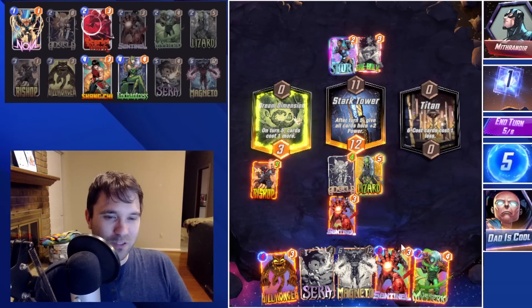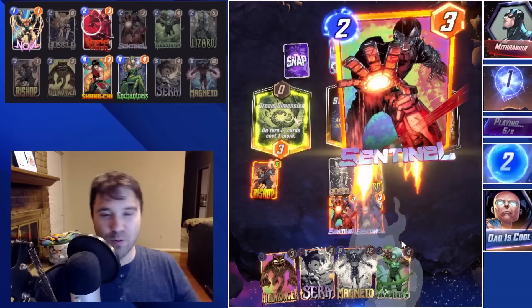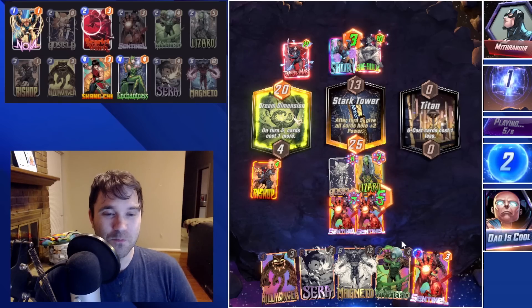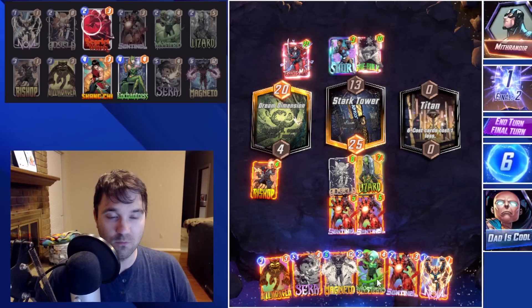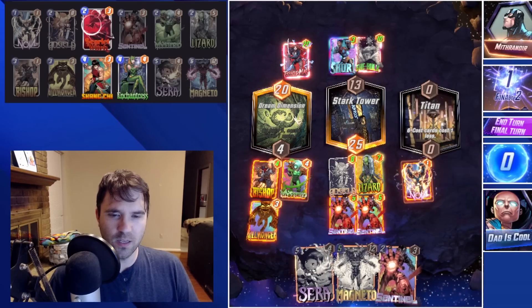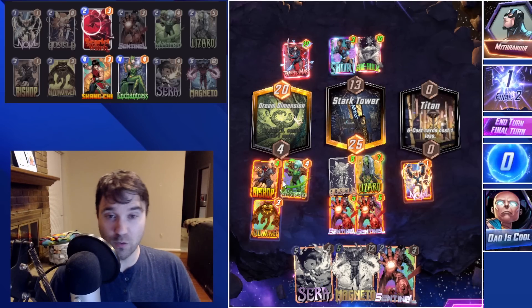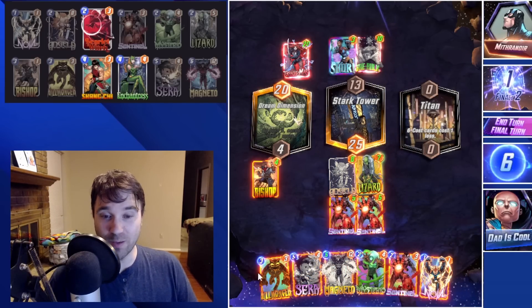We can't do the Serra. We probably should have played Mysterio — Mysterio would have buffed up Bishop further and would have been a little more advantageous. They play a Typhoid Mary in the left lane with its ability intact. There are a couple of ways to play the last turn: we could do Mysterio, Nova, and Killmonger — that's 14 extra power — but it only brings us to 18, which doesn't quite get us what we need. We could try, but I think they probably have the Taskmaster. So instead, we're going to try doing the Magneto to the right.